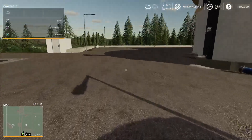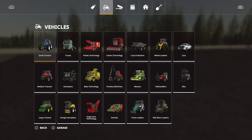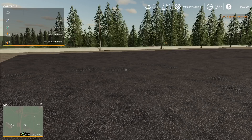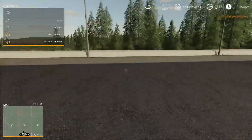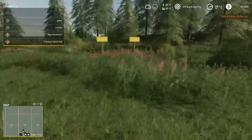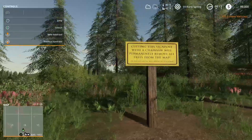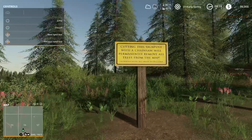Now there's one thing that you can do. I need to buy a chainsaw first. Okay, so there's one thing you can do that will help you out a little bit, and we're going to do that now. So if you read these signs: cutting this signpost with a chainsaw will permanently remove all the trees from the map.